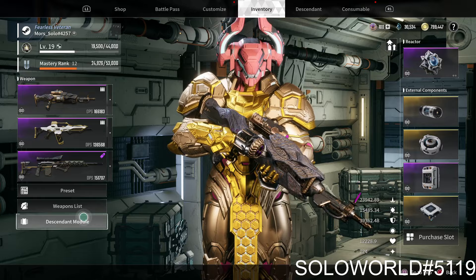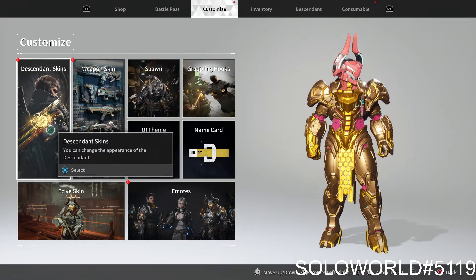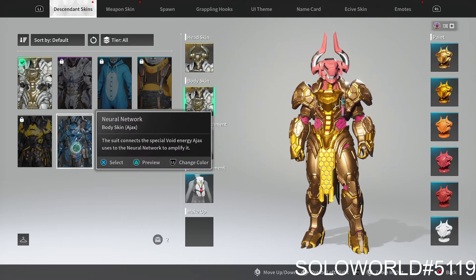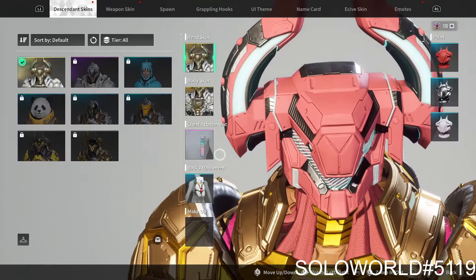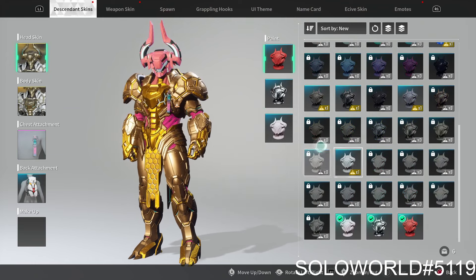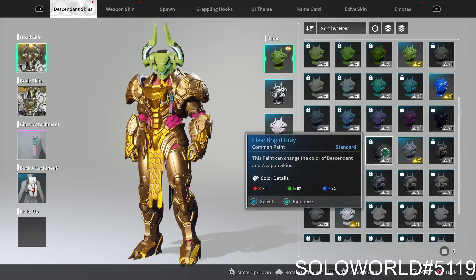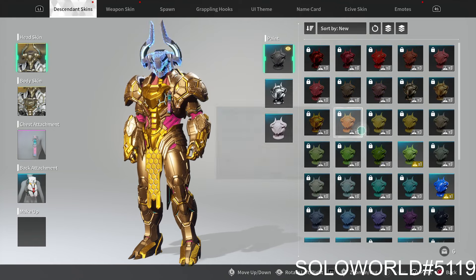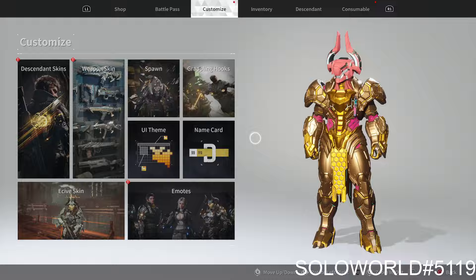Let me show you guys the paint system real quick, because it's pretty funny. I'm also going to change to the Bio Scan skin because it's pretty cool. So this is what I currently have — if we go to the head skin, I have a matte gray, an alternate white, a blue, and a green. But if I wanted to equip something else that I don't own, I can't — I don't own that. Yeah, the paint system sucks.